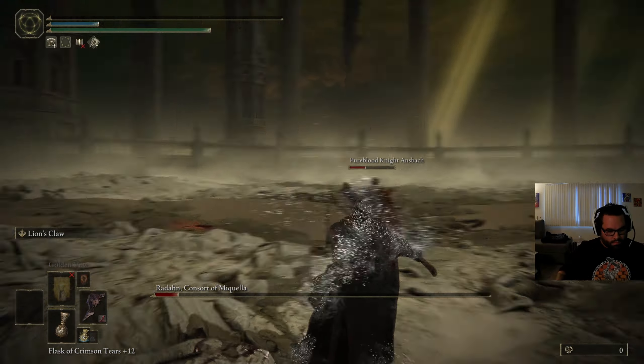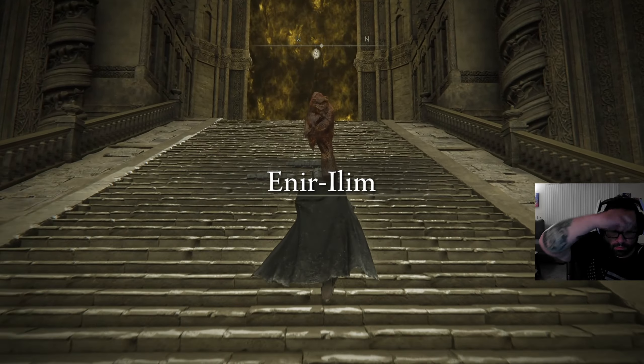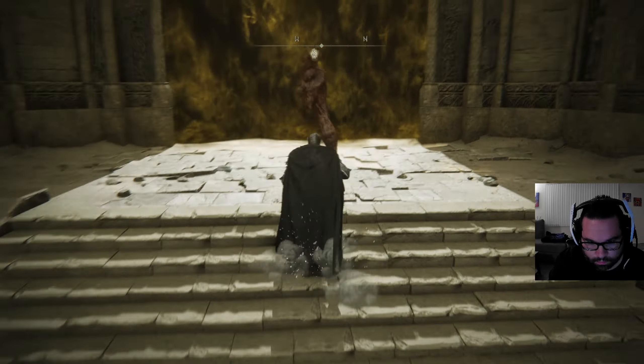I summoned Pure Blood Knight Ansbach. I would have had more NPCs to summon had I not messed up their side quests. I used the Wondrous Physic Flask and my Mimic Tear. I also used the Blood Fiend's Arm for my weapon, because it causes blood loss after 2 or 3 hits. You want to make sure you use your buffs before walking in, because there is limited time once you walk through that mist. Also, two-hand that weapon for more damage.